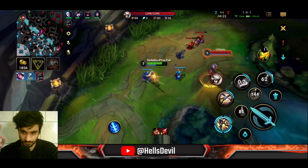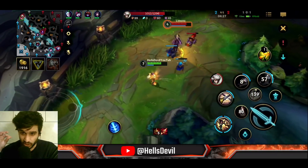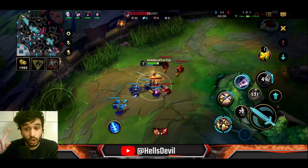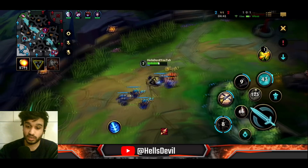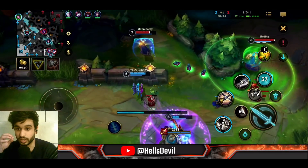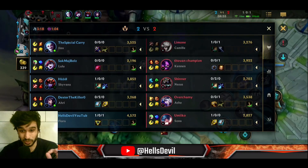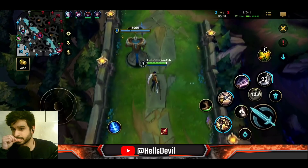Let me tell you a great Fiora combo for turret diving low enemies: Flash, use your first ability to hit the enemy, then Ignite. That combo is devastating because enemies literally cannot dodge it unless they back all the way up. I've gotten so many kills with that — Flash, Q, Ignite.